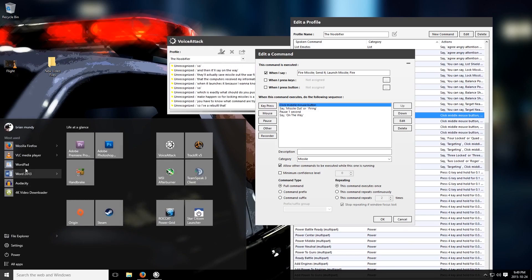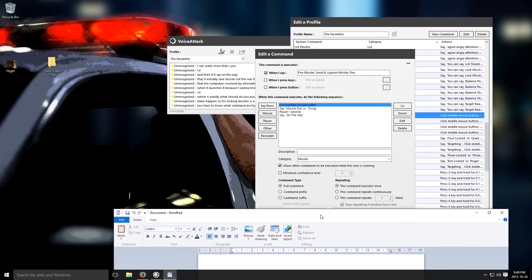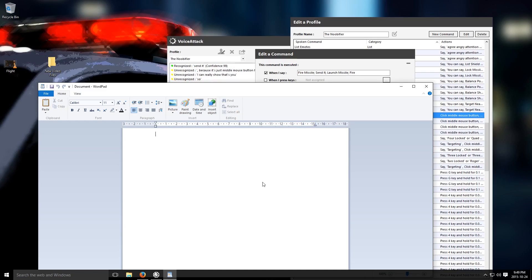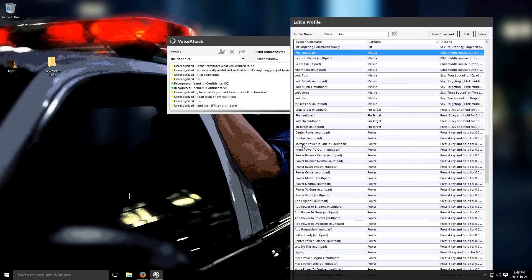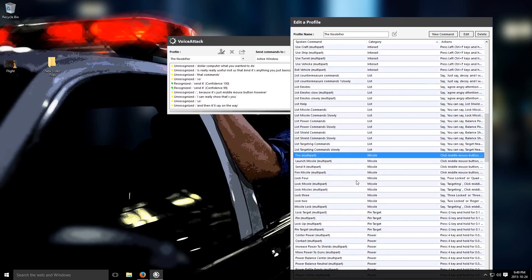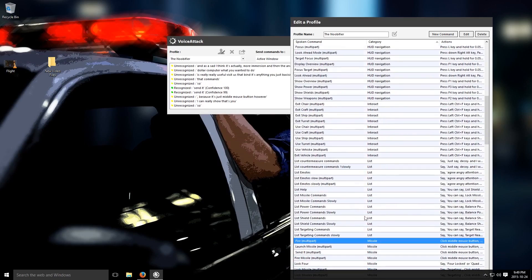I can't really show that to you because it's just middle mouse button. However — 'Send it.' — 'Firing, on the way.' — 'Send it.' — 'Firing, on the way.' That command is really, really useful because you don't have to bind it to anything. You just basically tell the computer what you want it to do. And I think it's actually more immersion than if you're pushing buttons.